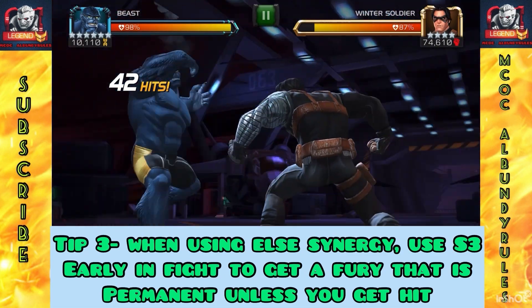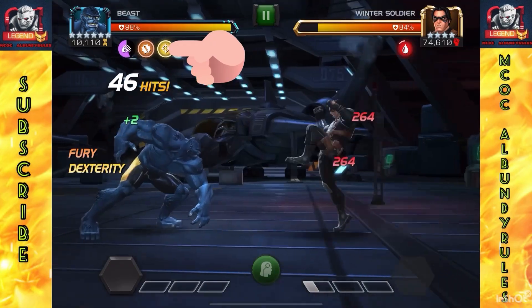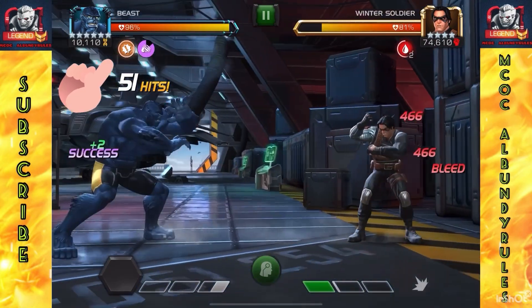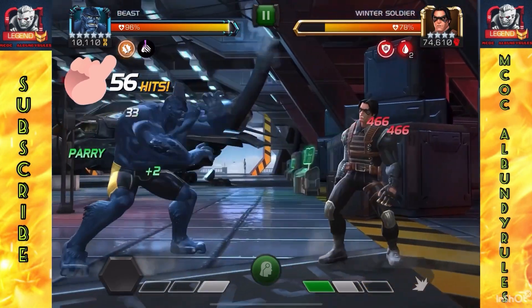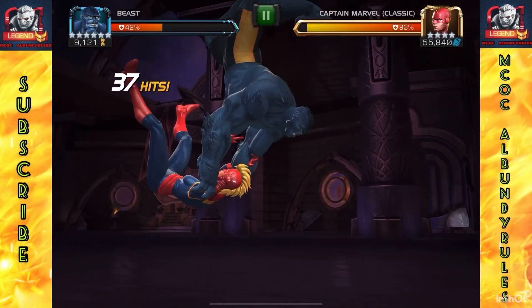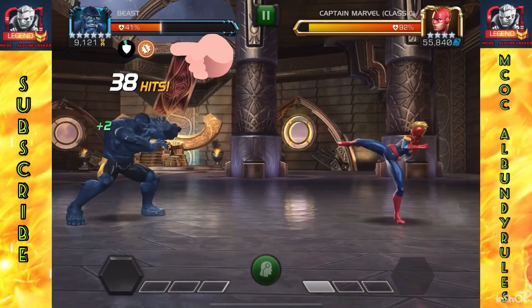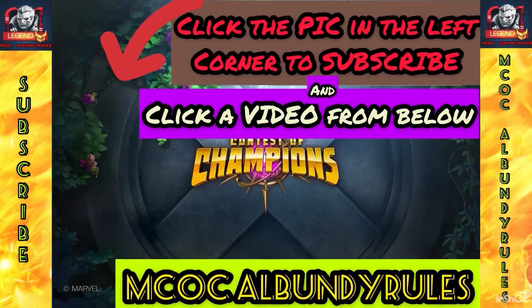That's a big key to using Beast correctly. Tip three: when using the Elsa synergy, use S3 early in the fight to get the fury and just keep it going. If you lose your combo and lose the fury, just do another S3. Maximizing these three tips will get Beast doing a lot for you. This is just an R1 6-star with a low sig 20 — just a one-time dupe — and he's able to do some pretty good stuff. I hope you found this tutorial helpful. Don't forget to click the top left icon, subscribe, and watch more videos. Thanks for watching!